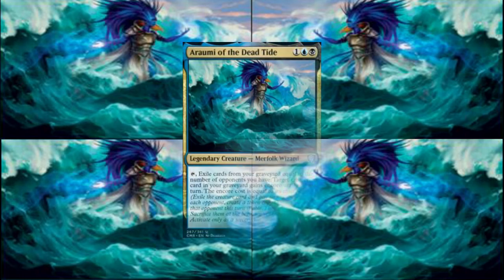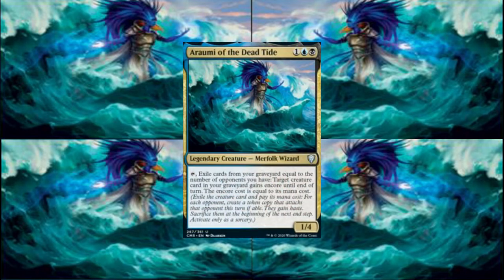You can cast Arami for 1, a blue and a black, and you get a 1/4 Merfolk Wizard. You can tap Arami and exile cards from your graveyard equal to the number of opponents you have, then target creature card in your graveyard gains Encore until end of turn. The Encore cost is equal to its mana cost.